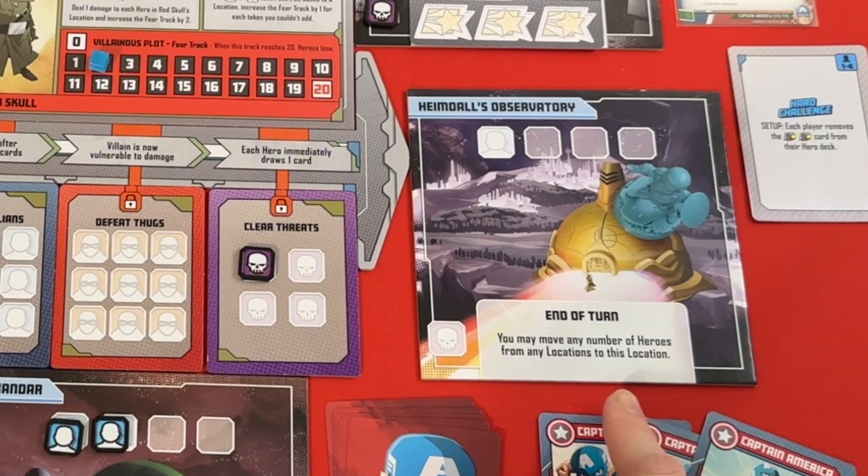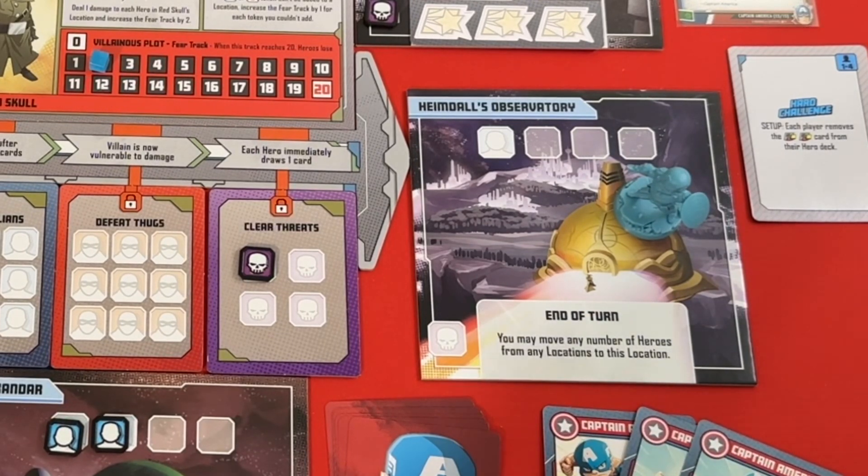I'm going to use the two heroic symbols to clear this threat — there are now three tokens on it, so it gets removed from the game and the token moves to the clear threats mission. Now if I ended my turn in Heimdall's Observatory I could move any number of heroes from any location here, but right now that's not particularly useful.